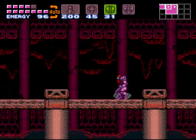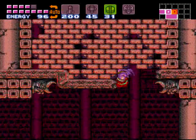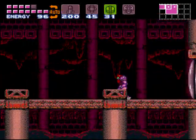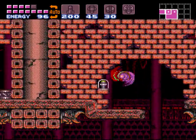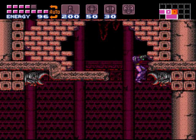Now there is a secret up here. As you can see, it looks like there's a kind of a rather weird indentation there — that's there for a reason. Let's go ahead and use the power bomb — and we got a super missile! So guess what, folks? That's all of them. We have every super missile in the game!